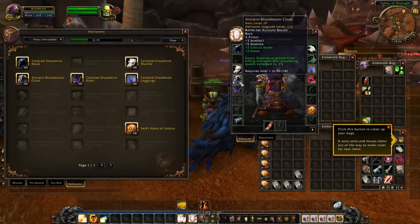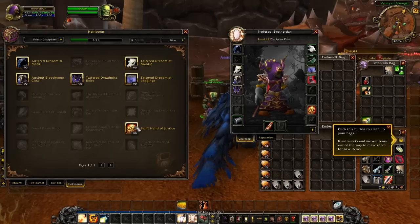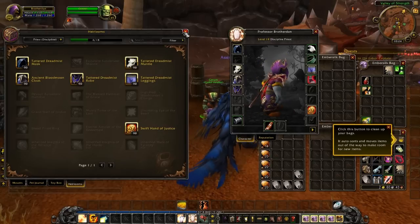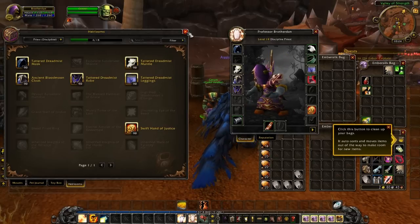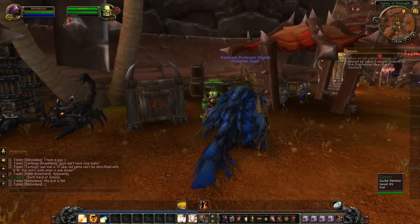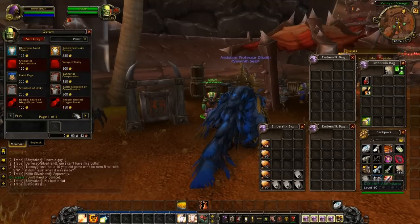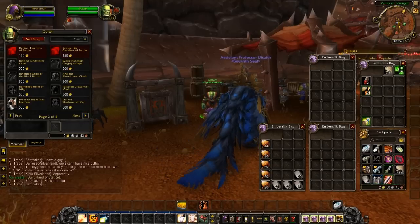I already got the hat, the shoulders, the cloak — pretty much everything already on this character. There are two places you can get the remainder, and that is your guild vendor. I'm at the one in Orgrimmar because I'm on a goblin.